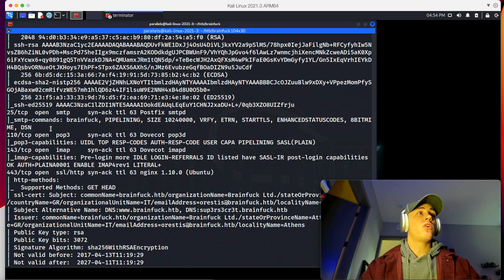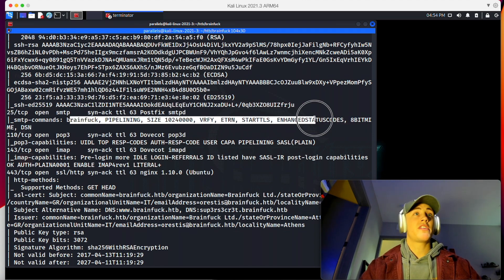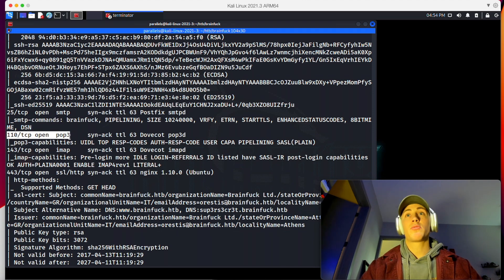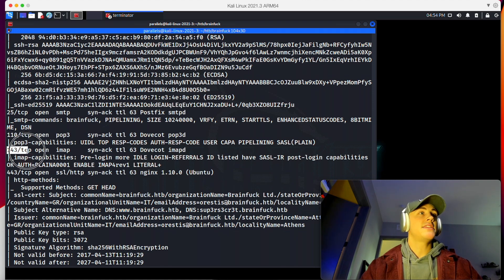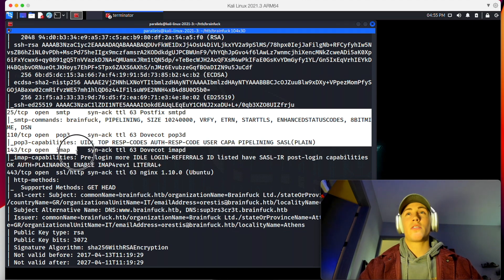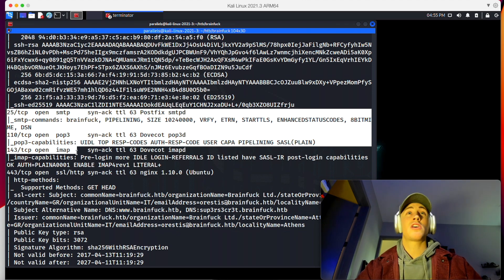Moving down the line, it looks like we also have port 25 open, which is SMTP — Simple Mail Transfer Protocol — so there's some sort of email service running. Port 110 is open, which is POP3, another email protocol, and port 143 is IMAP. So we have three email protocols open. They're obviously pointing to the fact that email is going to be involved in this in some way, shape, or form.